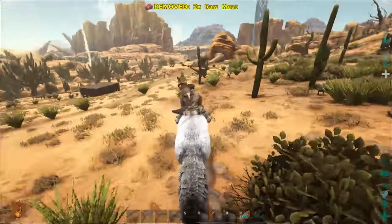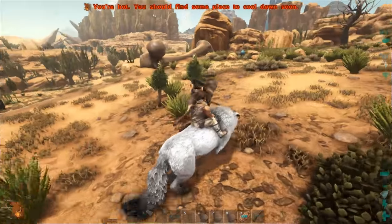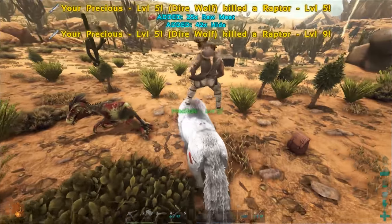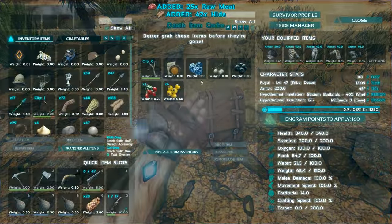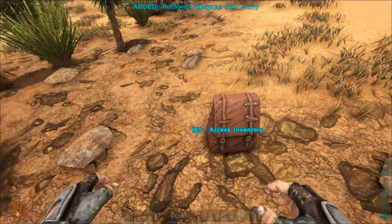Don't jump on the bones. There's a giant femur. See the femur? Are you getting attacked by all the raptors that you're just killing? Yeah, it had the Rockwell recipe in it.